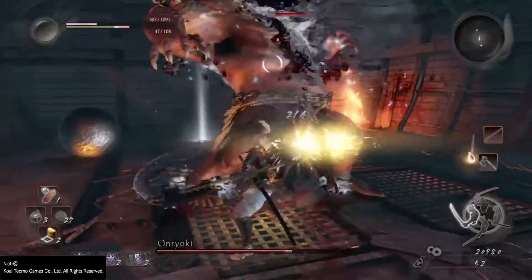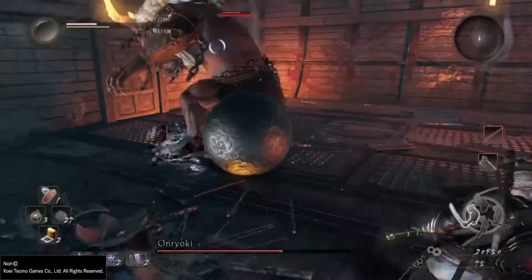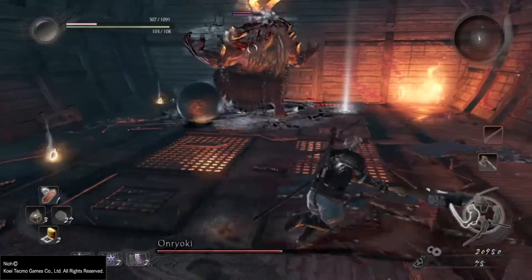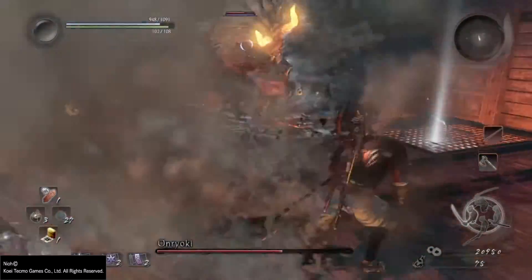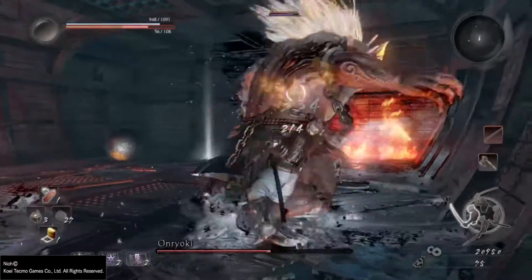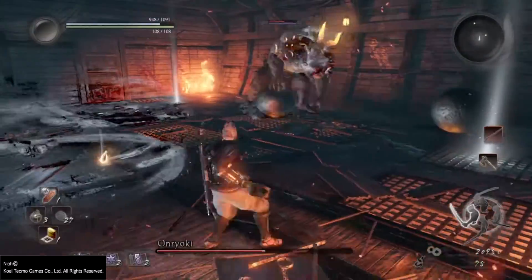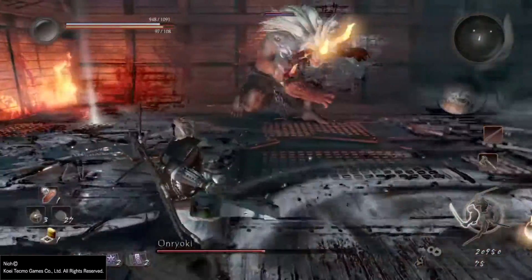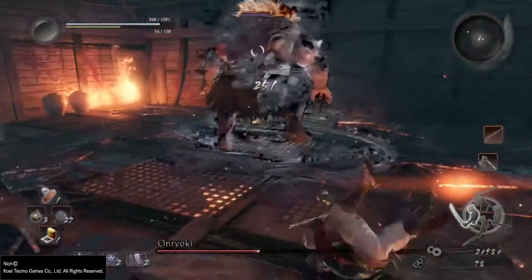The balls are really easy to dodge — he telegraphs where he's going to throw them. All you have to do is dodge out of the way, go far from him, and let your stamina regenerate. Get two hits in, maybe three if you're feeling confident, then move away and let your stamina regenerate so you can make fast dodges. He telegraphs the attack — roll away.